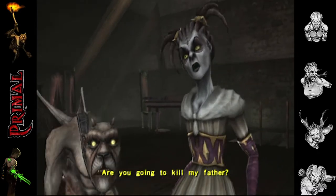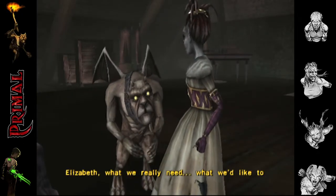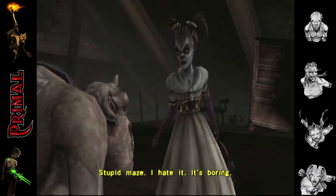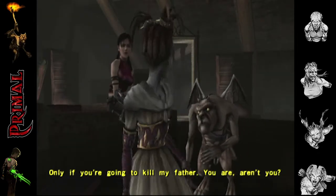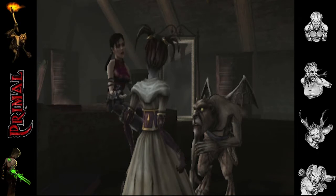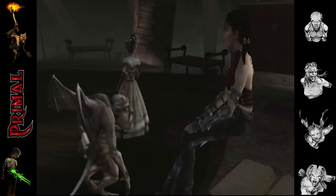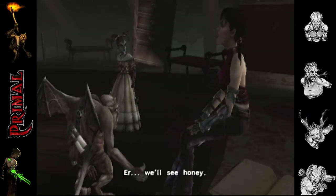Are you going to kill my father? Elizabeth, what we really need — what we'd like to ask — you've got a key to the maze, haven't you? Can we borrow it? Stupid maze — I hate it, it's boring. Can we have the key? Only if you're going to kill my father. You are, aren't you? I may be having a fight with him, yes. Kill him then — please kill him, I bet you can. We'll see. And my mother? We'll see, honey.